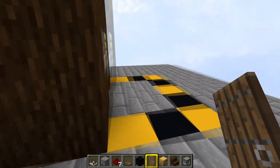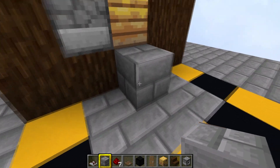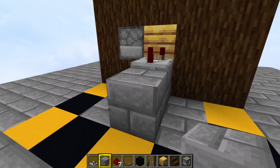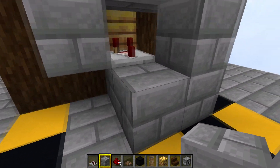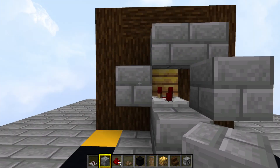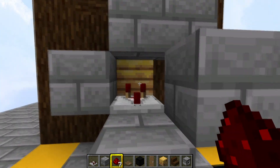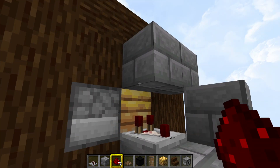Get around the back and put down a solid block — this can be any block. On top of that put down a comparator; that's going to pull a signal out of the beehive and let us know when it's full and ready to harvest the honeycomb. Then place blocks there, there, there, there, and there, and on top of each one put a blob of redstone dust — five blobs total. When the beehive or bee's nest is full it gives off a signal strength of five, so when all the redstone dust lights up it will power the dispenser, which fires out the shears.